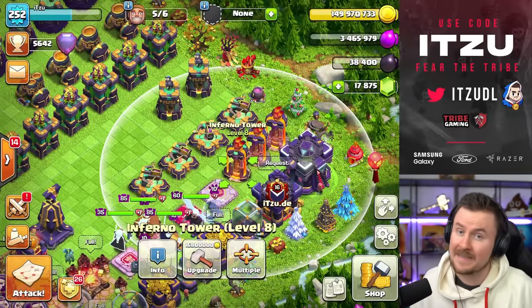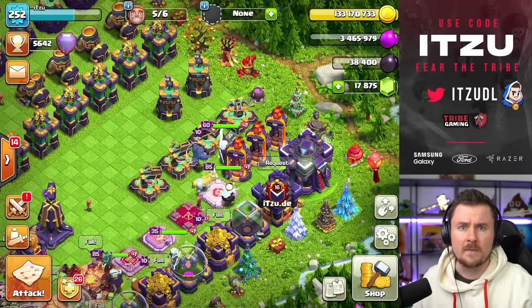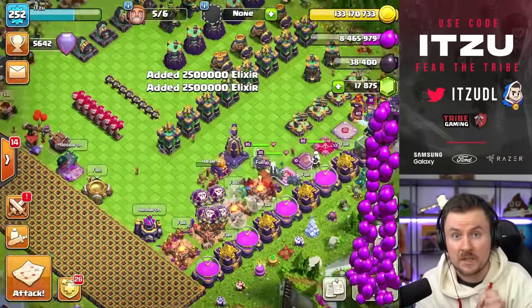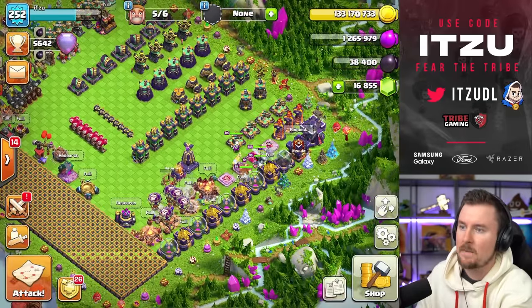We upgraded the heroes — that's nothing special, sadly, because this is such a small portion of this update. It is incredible and brutal. If you want an upgrade guide on how to do it, just check out my video from yesterday — there's an entire upgrade guide on how to get to Town Hall 15 max as efficiently as possible. But back to us, we keep spending resources.